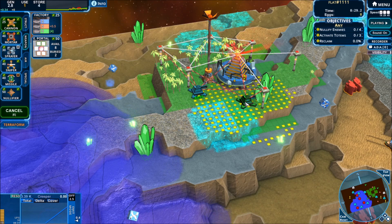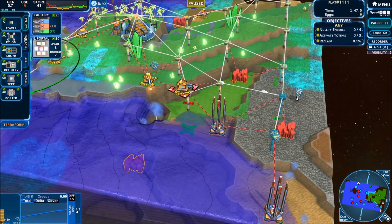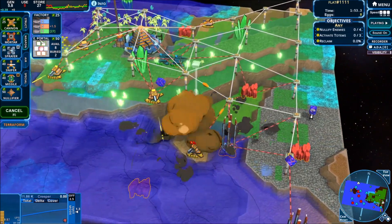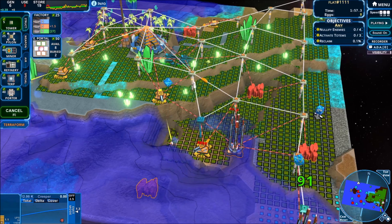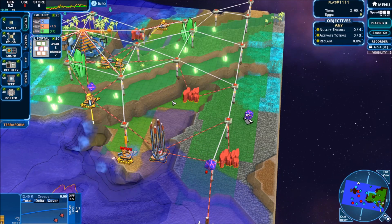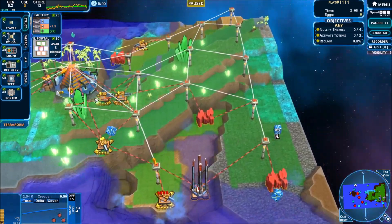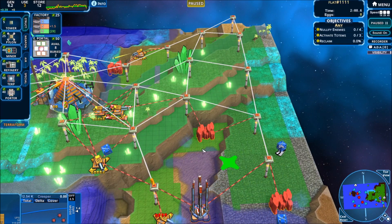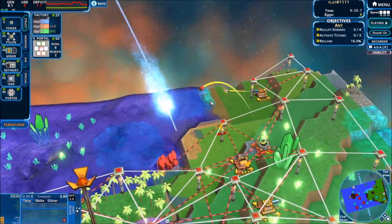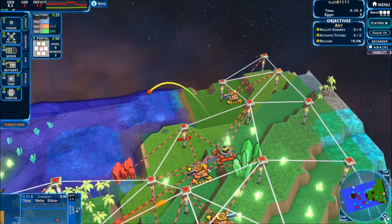Creeper World 4 is this three-dimensional take on the base defense game created before in the series. You're going to be building turrets to fend off the blue creep. A lot of the game, just like in the previous versions, is all about trying to gain resources and control land, because the way you gain income is by building towers around the map. If the creep is there, you can't do it. So imagine your base surrounded by this creep, and you're pushing outward ever so slowly — shooting, shooting, making way, clearing land — then popping a couple of towers down, they start generating income, and you rinse and repeat until you've pushed out far enough to form defensive lines and take out the enemy creep generators.